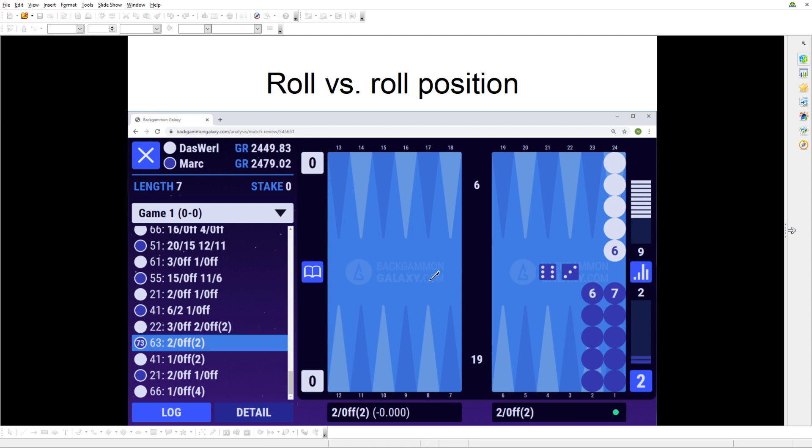Another racing-type position where the pip count is not indicative — if you've read the chapter in my newest book, Cube Like a Boss, you'll know these. We call them roll versus roll positions because rather than looking at the pip count, we count how many rolls each player has left before bearing off all checkers, assuming no doubles. In this example, blue has 13 checkers left making it a 7-roll position; white has 6 checkers left giving a 3-roll position. So white is winning — basically a gin position.